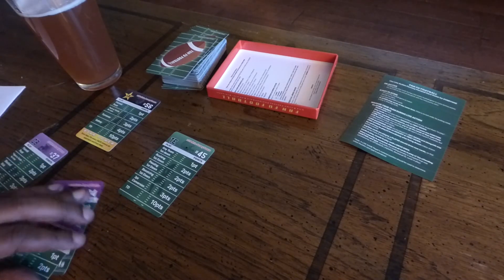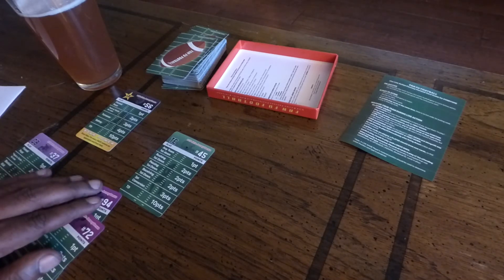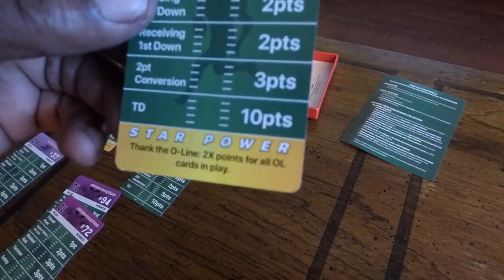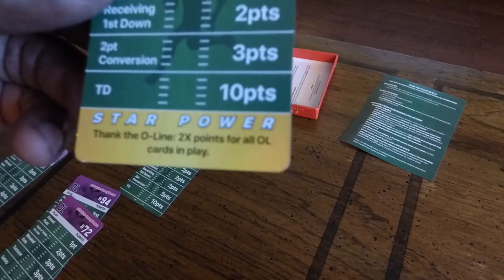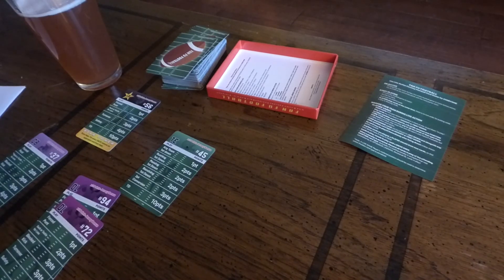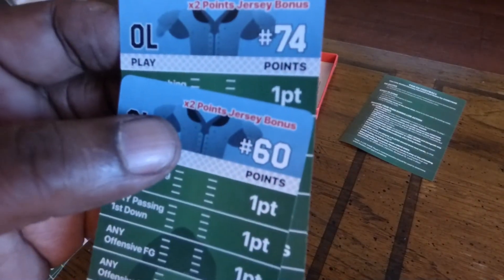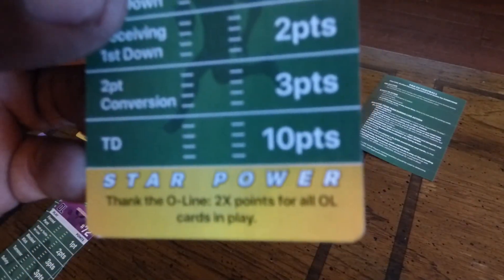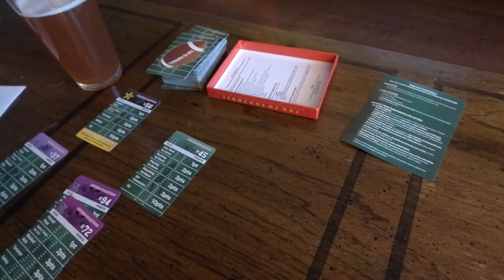There are also star cards that have the ability to make other cards doubled. For instance, this running back that I have in my hand — if you look closely, he thanks his O-line, so it's double the points for any O-line card in play. We'll see if I play these two O-line cards if there's a first down. If I do, I can also play this running back card number 22 to double these cards, and we'll see if there's a first down for that to happen.